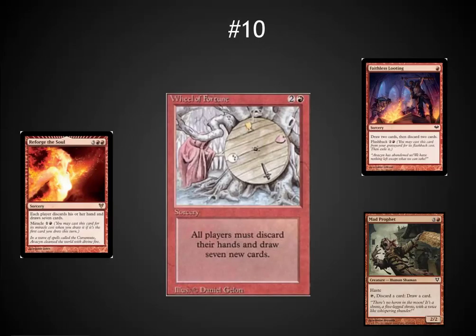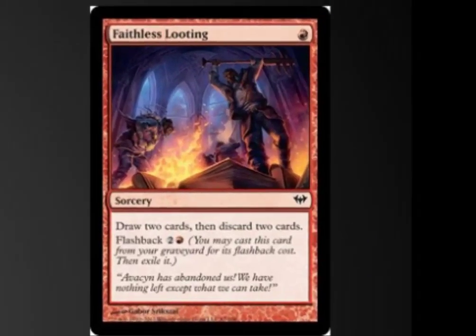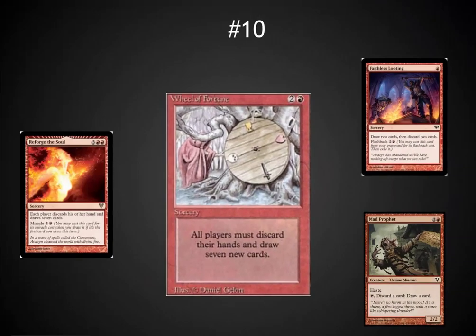Moving on to number 10. I almost didn't include this when I first drew up the list. I did not put draw cards on here — I'm an old-school player and Wheel of Fortune never really felt like a red card to me. But I think I'm a little bit out of touch with what has happened with red. Red has definitely gotten many more draw cards. Faithless Looting is going to be a staple in a lot of decks. Reforge the Soul is another throwback to Wheel of Fortune. Wheel of Fortune is also just an incredible game-swinging card — you can go from no cards in hand to 7, often discarding an opponent's carefully sculpted hand to give them a new 7.